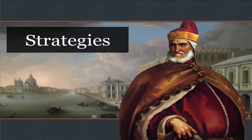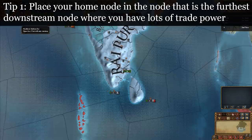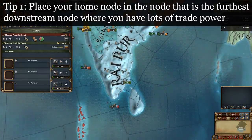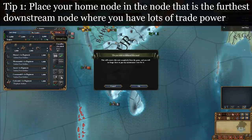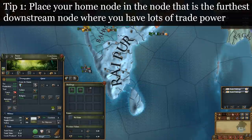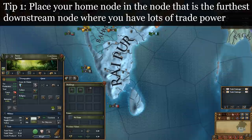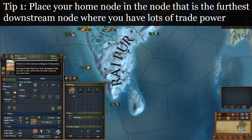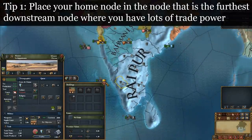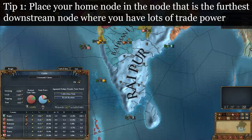Now I'll tell you how to put the trading system into action to rake in the ducats. There's not really any one strategy for trading as a whole; rather, I've developed a list of tips and rules of thumb. Tip 1: you lose a massive portion of your trade power when you collect from a node that isn't your home node. Because of this, 99% of the time you're going to want to be collecting only in your home node and using all your other merchants to direct value there. A lot of strategy depends on where your home node is — it starts in your capital but can be moved for 200 diplo points. It's best to place your home node in the furthest downstream node where you have lots of trade power.